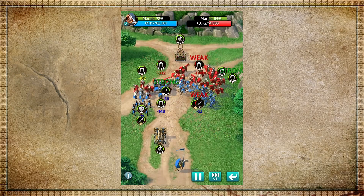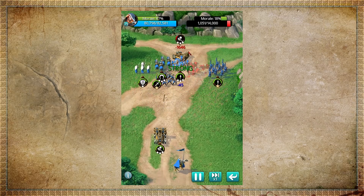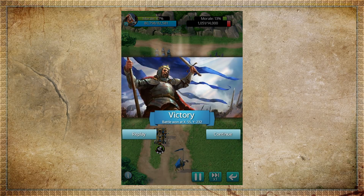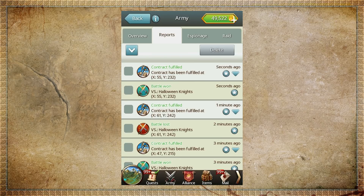Keep in mind that they are never wounded — they only die when participating in a battle. And if they survive the battle, they are considered to have fulfilled their contract and leave your service immediately. However, if you use them for gathering, they return back to your castle, unless a battle occurs during gathering.